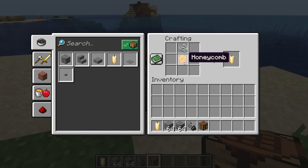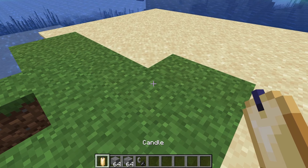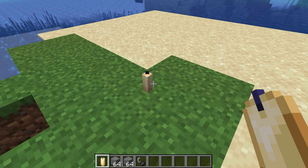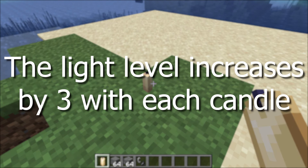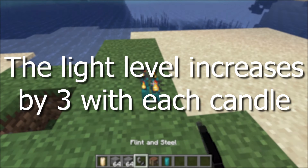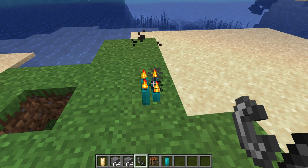A honeycomb and string can be crafted into a candle. The candle can be changed to any color by crafting it with a dye. The candle is similar to sea pickles — one to four candles can be placed on one block. The light level increases by three with each candle: at one candle it is a light level of three, and at four candles it is a light level of 12. The candle can be lit with flint and steel, a fire charge, or a flaming projectile.